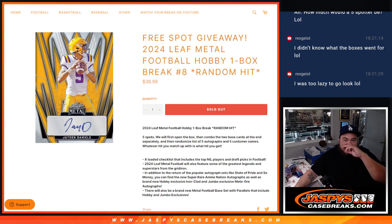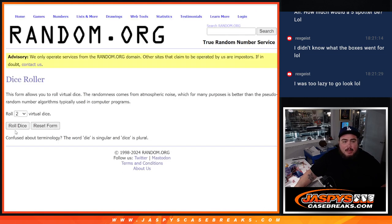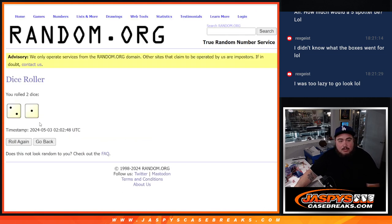What's up everybody, Jason here for JazpysCaseBreaks.com. We just sold out the 2024 Leaf Metal Football hobby one box break. This is a random hit break — everybody gets a hit, five autos, and then we'll combo the two base cards at the end. We'll separately randomize them, and then randomize the hits — whatever name you match up is what you got.